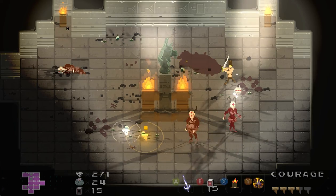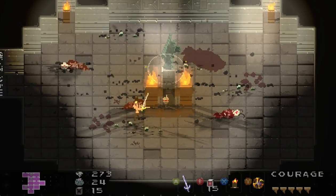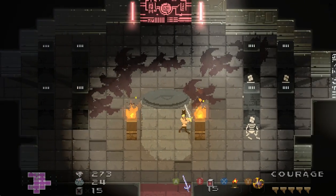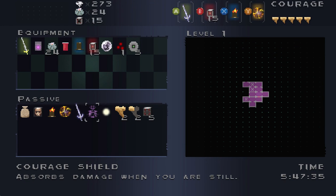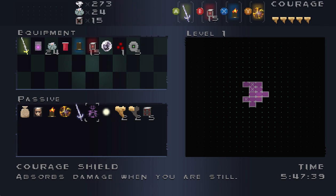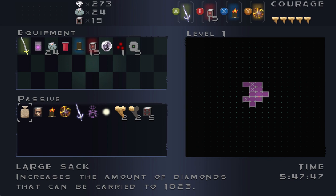The shield basically absorbs damage as long as you're standing still. If I'm running at enemies I'll still get hurt, but standing still the shield will absorb some damage. I have the first level of the courage shield — there are three different courage shields throughout the world, each getting stronger and absorbing more and more damage.